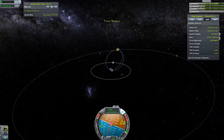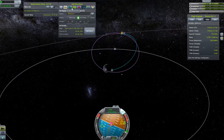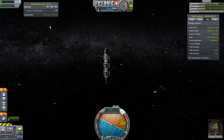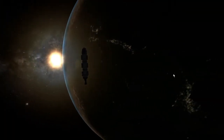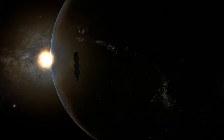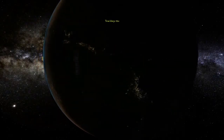Let's go to Minmus. Let's go ahead and add an alarm — a sphere of influence alarm. I can add this and in two days and six hours we're going to enter Minmus's sphere of influence. The cool thing about that is now I don't have to worry about anything. I can just enjoy the show. Getting my cursor out of the way — bye bye Kerbin!